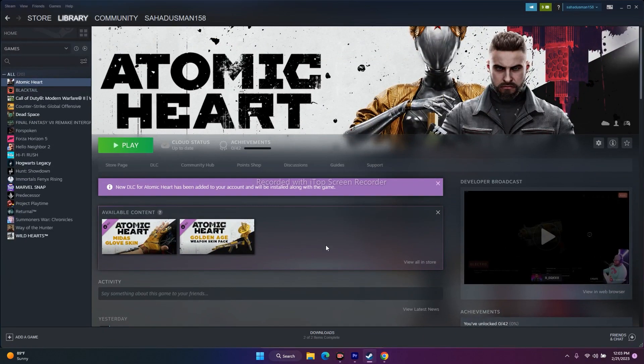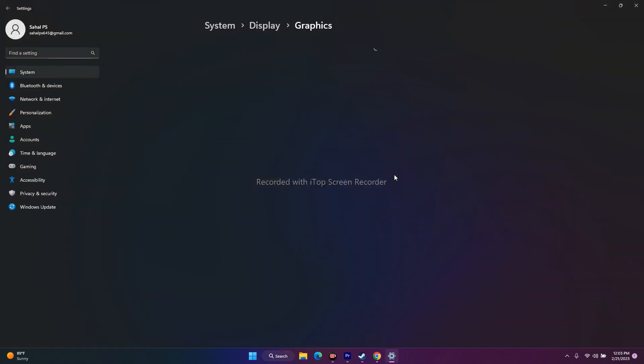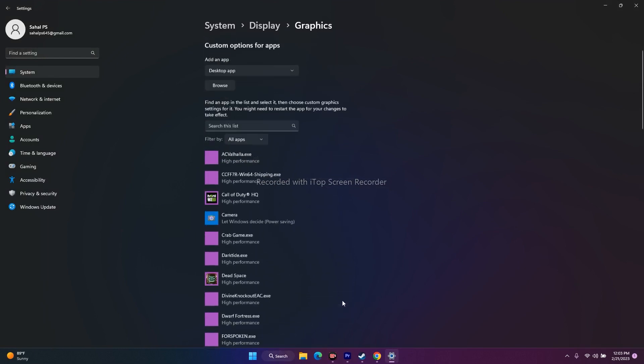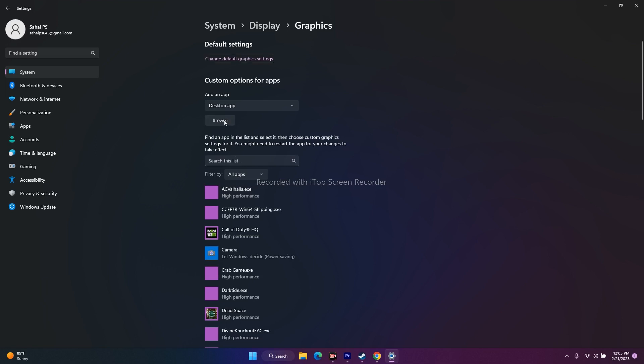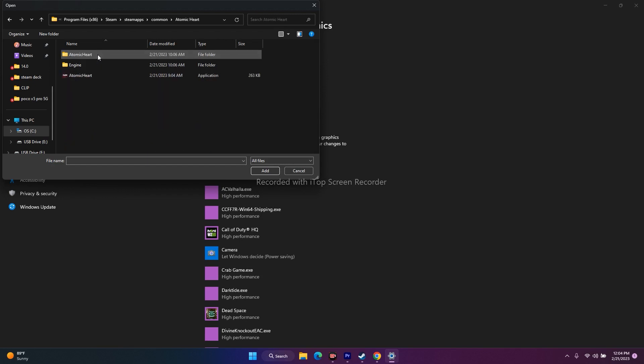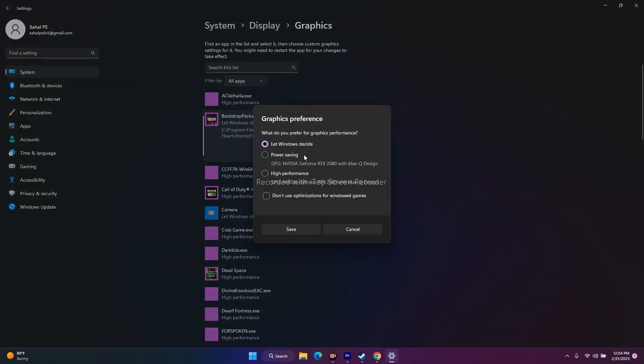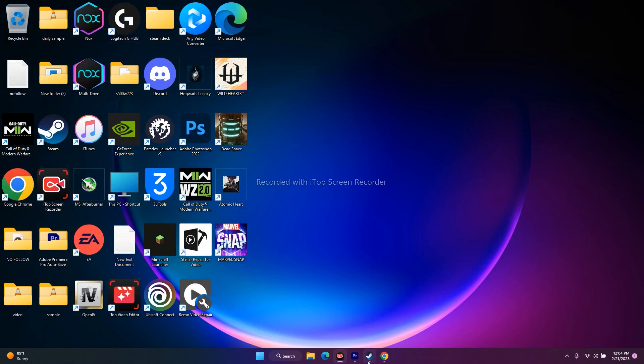The next step is to run the game on the dedicated graphics card. Search for Graphics Settings and open it. Click Browse, then navigate to the Atomic Heart executable: Local Disk C > Program Files (x86) > Steam > steamapps > common > Atomic Heart. Add it, then click Options and change the setting from Let Windows decide to High Performance. Click Save, then go back to the game and try to play it.